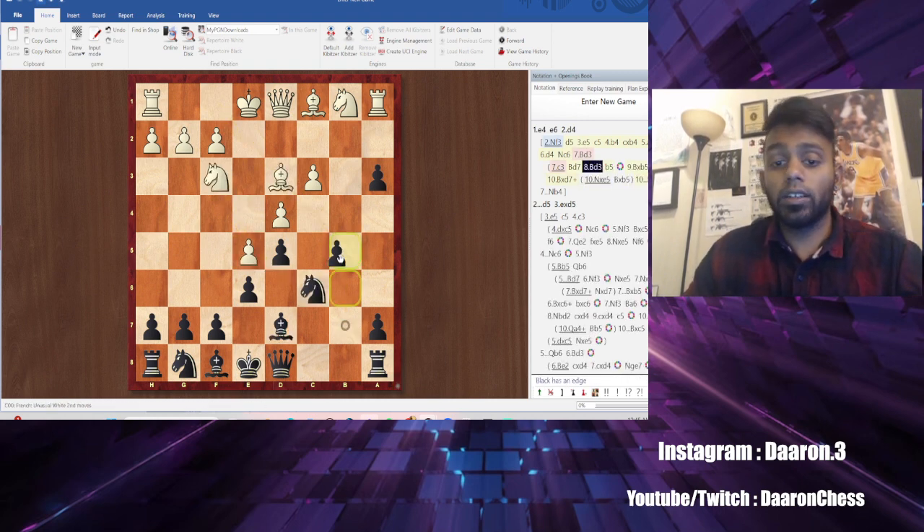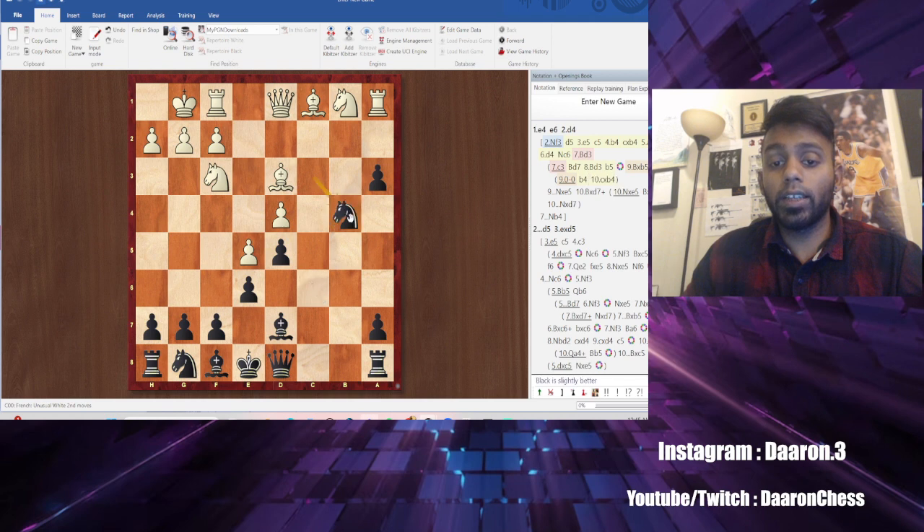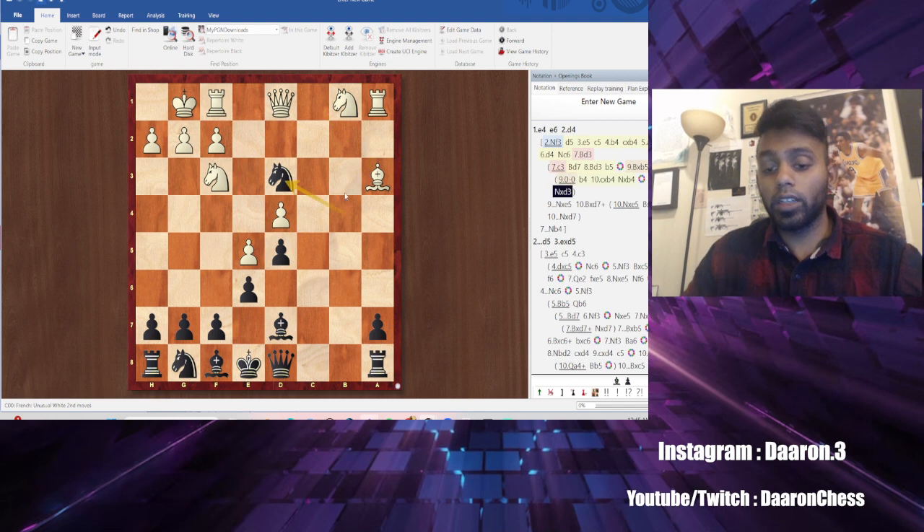What happens if they don't take? So b5 — let's say they castle. We go b4, and if they take, we go knight takes. Once again, we're trying to get this bishop. If they take like this, now we are just up an outside passed pawn. We are super happy here.